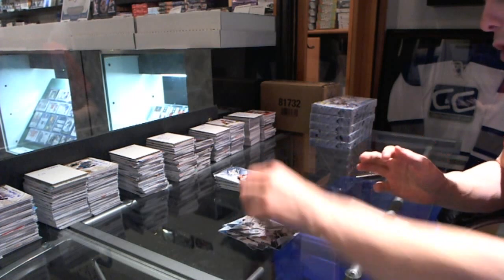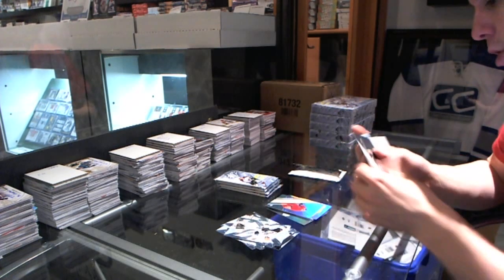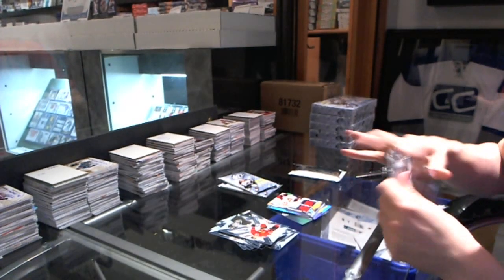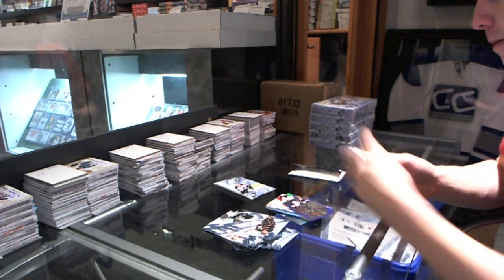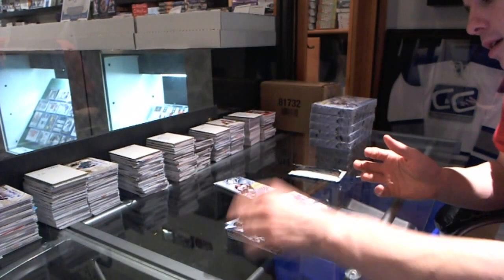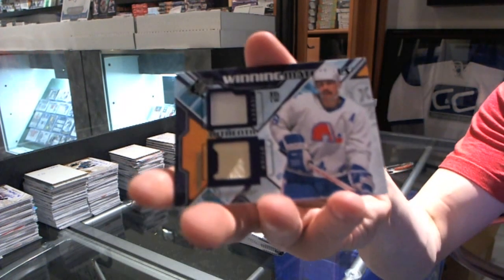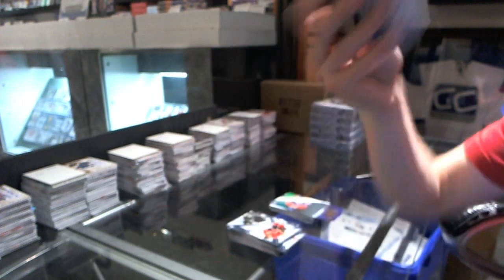Rookie of Alex Galchenyuk. Rookie Olimpata. Winning materials Jason Spezza. 97 die-cut Luke Roitain. We've got a rookie materials Morgan Rielly. Rookie Mark Archibald. And we've got a winning materials jersey and stick, Michel Goulet.